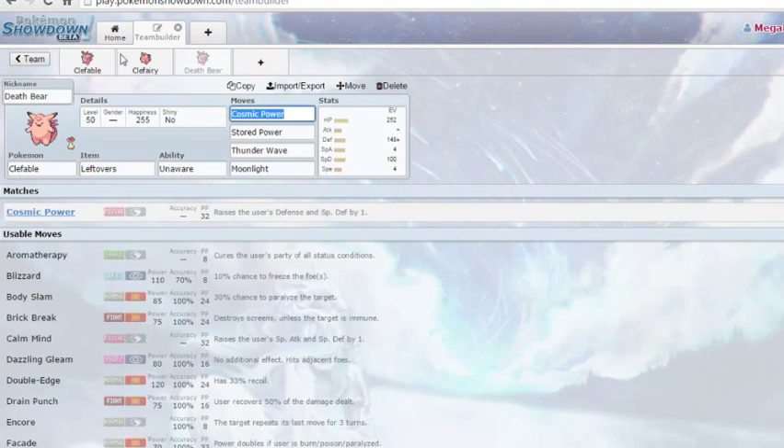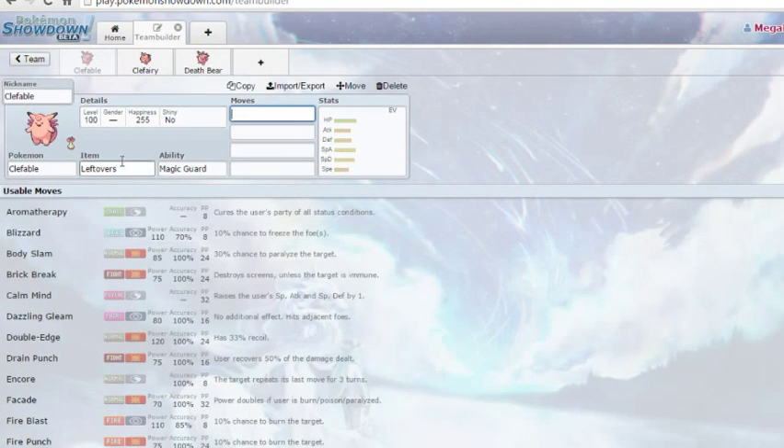We're going to do the whole line except Cleffa because I don't like to do baby Pokémon — I'm not that good yet. But let's go look at Clefable first. I'm going to be a little biased when it comes to Clefable because I actually have a build set up. We're going to go over that later, but let's start with Clefable.